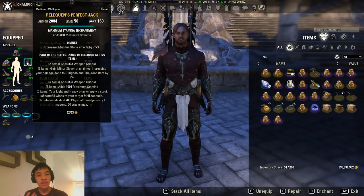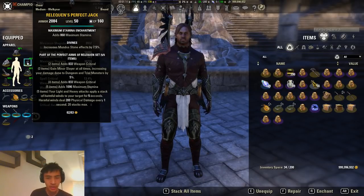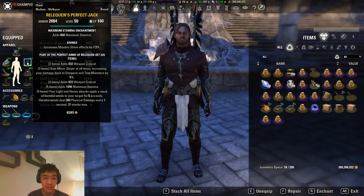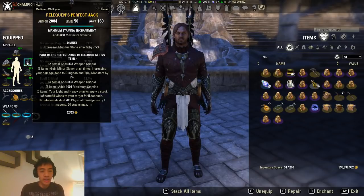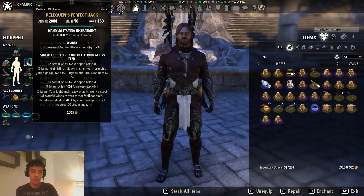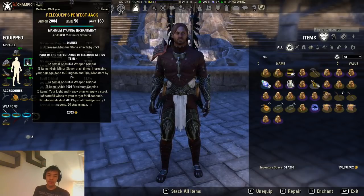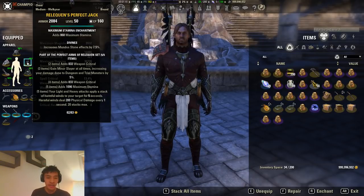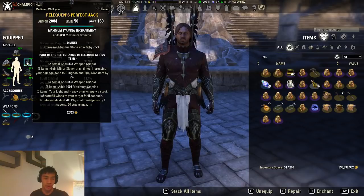For our 5-piece set, it's none other than Reliquant. That has not changed from Summer set to Wolfhunter. Reliquant is still the strongest stamina set in the game right now, combined with Minor Slayer and the 5-piece proc damage — it is by far the strongest set you can use. I have the perfect version here, but you can use the imperfect version if you can't clear Cloud Rest Plus 1. The difference is the 5-piece bonus max stamina; the imperfect version doesn't have that. But the 5-piece proc damage is exactly the same between perfect and imperfect versions.